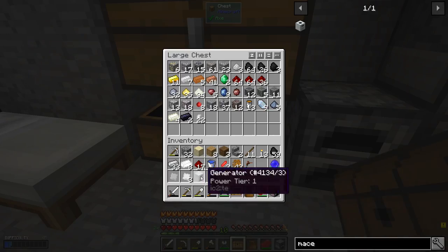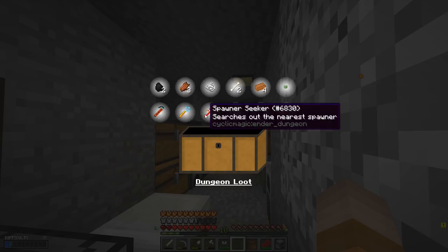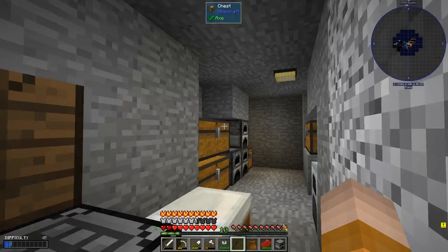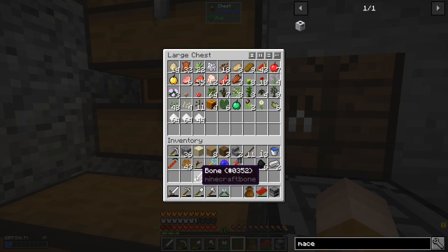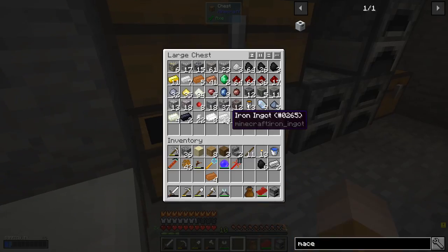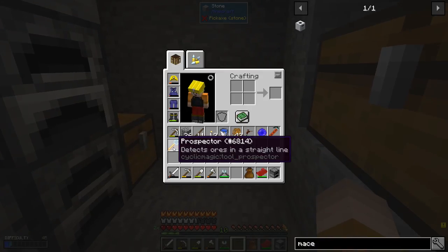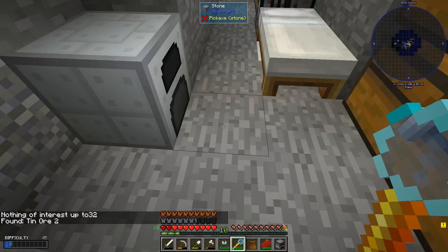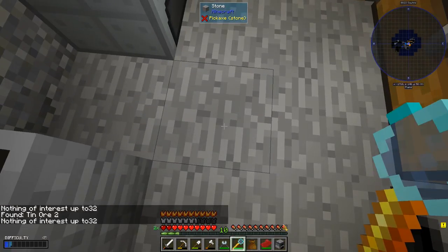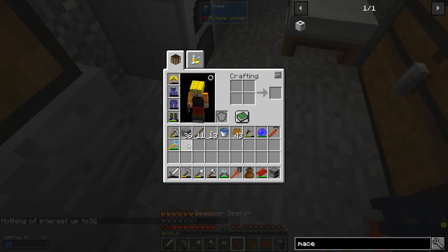Let me actually put this stuff away. Oh, look at that — perfect prospector, spawner seeker! Yeah, definitely good rewards. Melon seeds — iron, iron, coal — perfect. So what do we got: we got the prospector — it detects ore in a straight line. Fountain ore — awesome. And this one here, spawner seeker — search out for nearby spawners. What the hell!